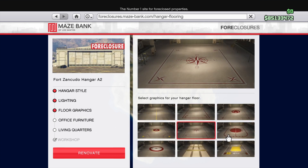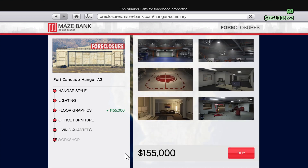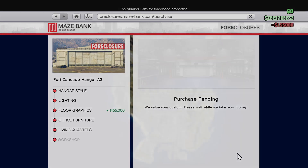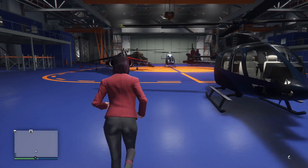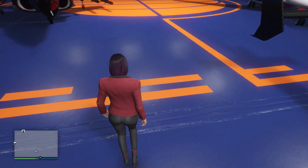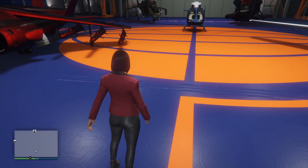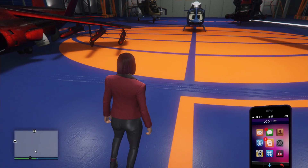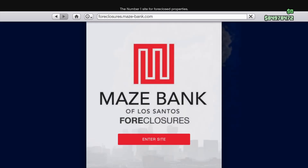This is floor graphics option number six. I think it's sort of a global symbol — maybe looks a little bit like an NBA basketball, but I think that has a lot to do with my orange trim color.